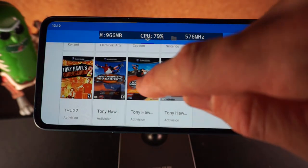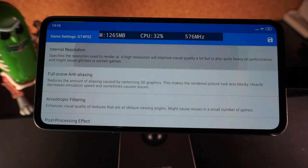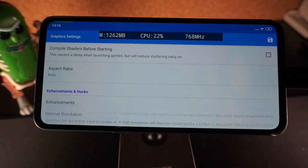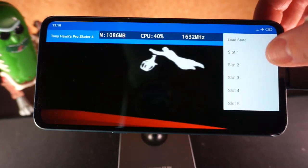Let's move on to Tony Hawk 4. We'll also go into graphic settings. On this one I have it set to 2x native resolution, so 720p, and that does seem to be perfectly playable. On 3x I did discover a fair few issues with slowdown, to the point that it wasn't really considered playable.